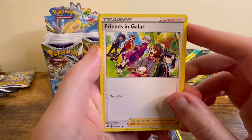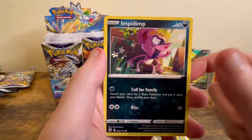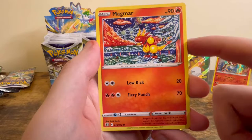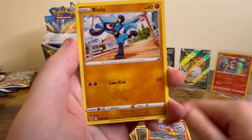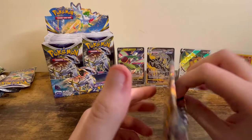Metal Energy, Morgrem, Friends in Kalos — I'm not sure if the full art version is in this set, but if it is, that'll be awesome because I really want to get it. Magmar — this artwork looks really cool, I think it's a new artist as well, so I'm sure we'll see more of this kind of art in the future. In fact, I think they did the Build and Battle Kit promo for Morpeko. Cafe Master and a Klink-Klang.